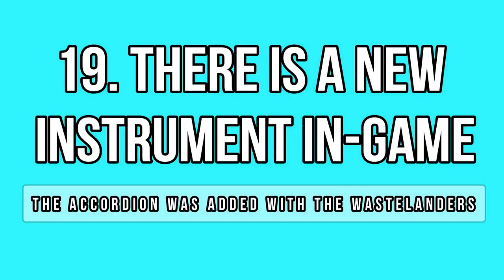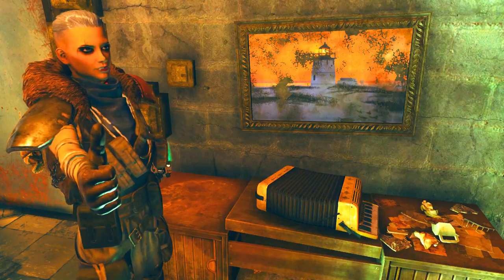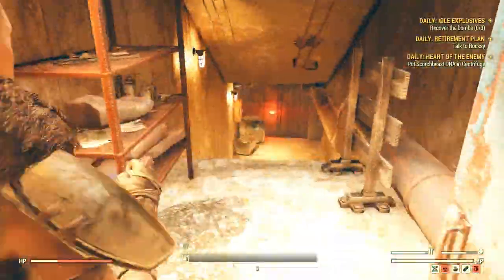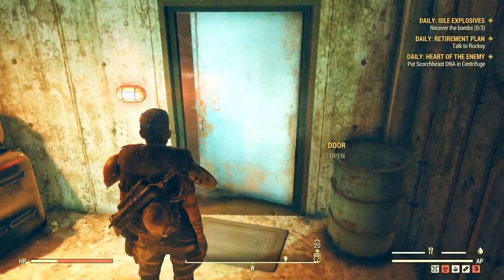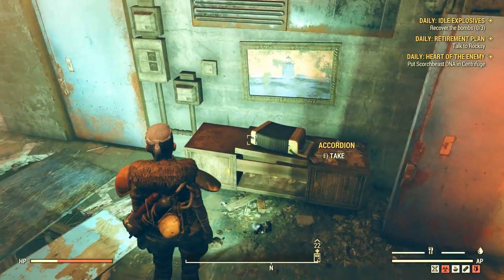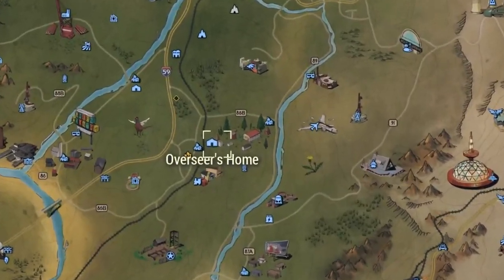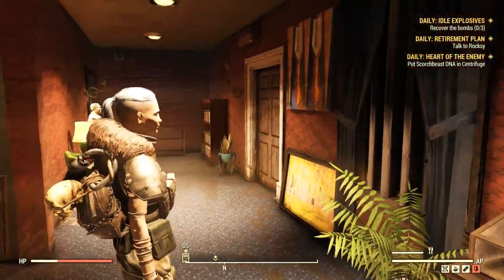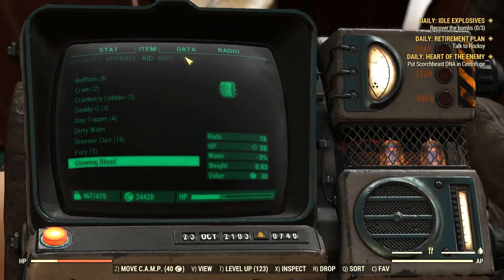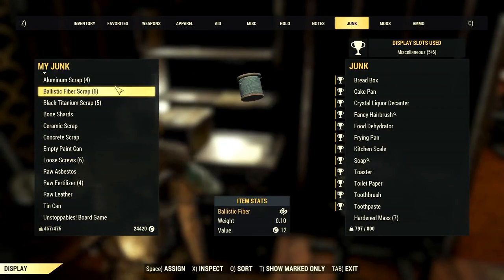Fallout 76 has a lot of rare and collectible items, and a few new ones were added with the Wastelanders DLC, such as the Accordion. You may have missed it during the new questline since it only takes one player to loot it for you to miss it. You can find the first one at a ransacked bunker right at the main room's entrance on top of a wooden furniture piece under the lighthouse painting. The second location is at the Overseer's home, in her office on the first floor, right on top of her desk. Sadly this item is massive and you cannot add it to your display cases.